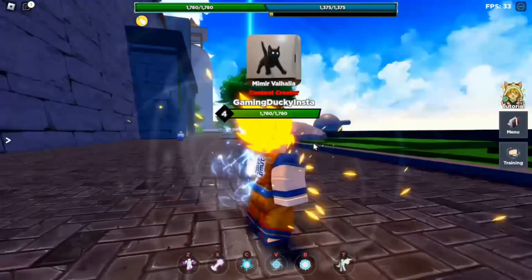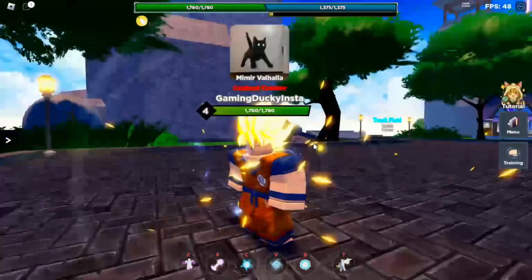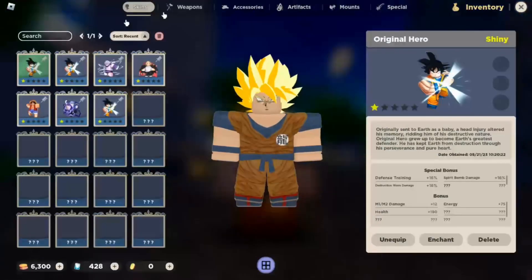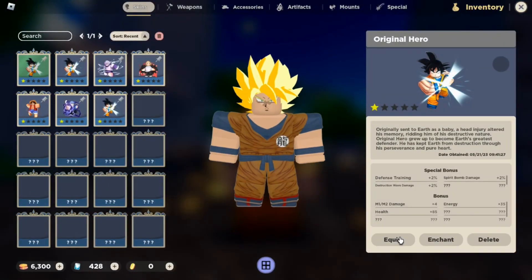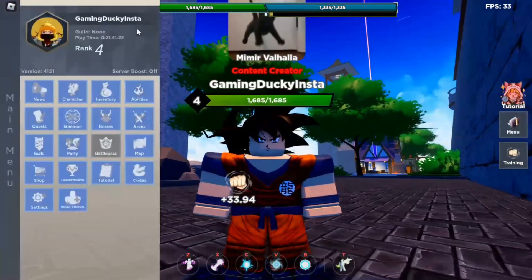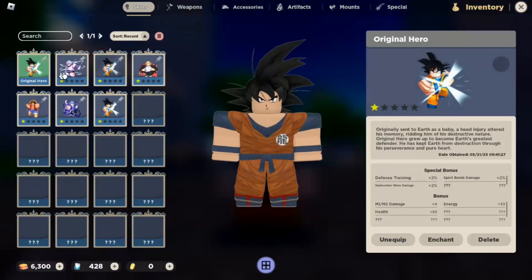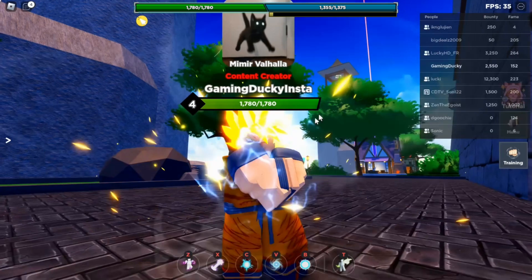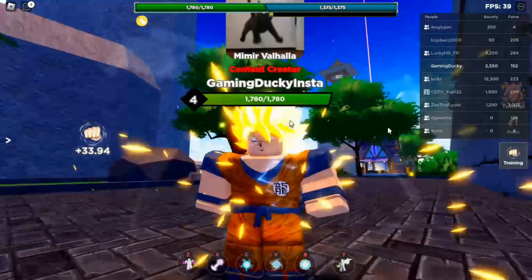As you can see, it's Super Saiyan form. Here is the normal Goku — equip. So here's the normal Goku skin, and here is the shiny.